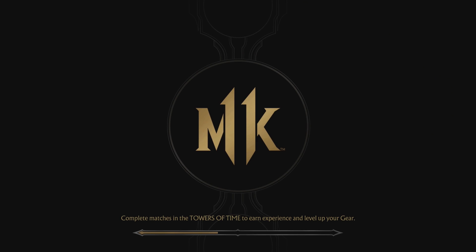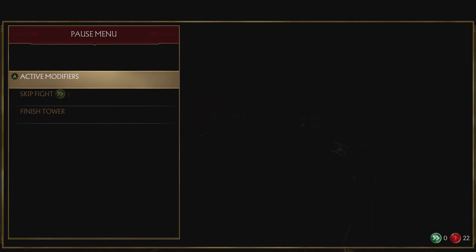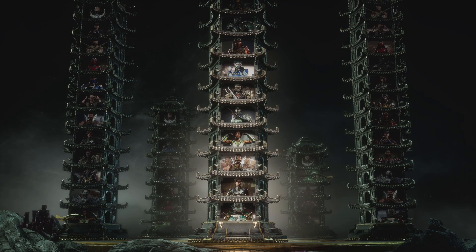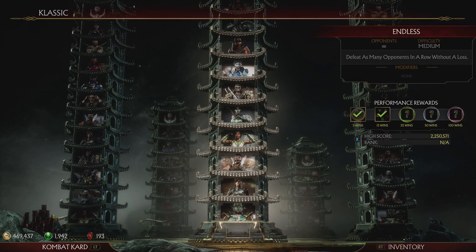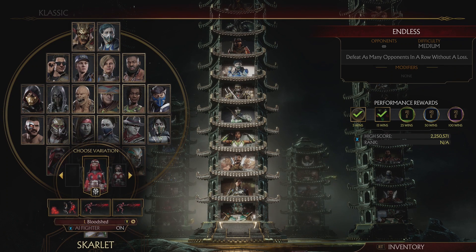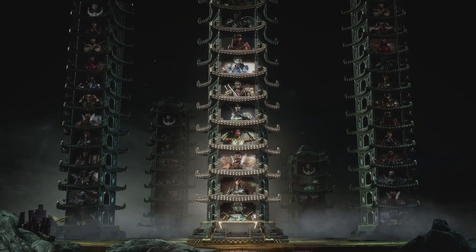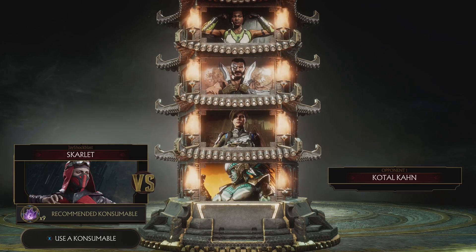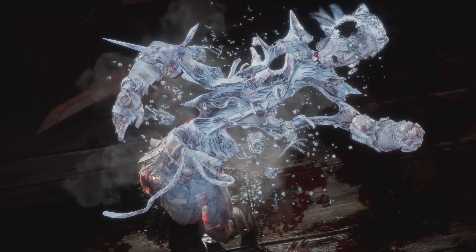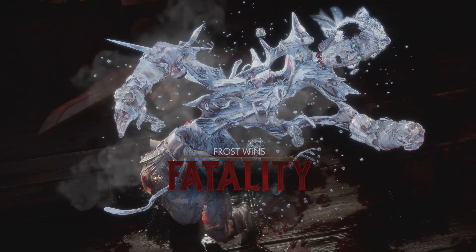The next opponent is Cassie Cage. Right when that match starts, press Start and finish the tower — and as you can see it brings us right back to the beginning of the same tower. Rinse, lather, repeat. I'm going to use Skarlet this time because I don't have her achievement, and we just fight Kotal Kahn again. Eventually we should be able to get 50 fatalities and this will happen.